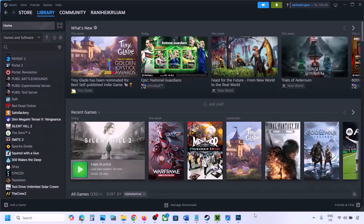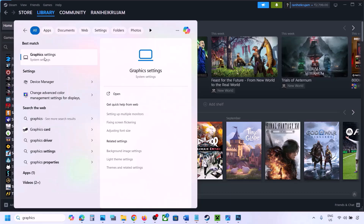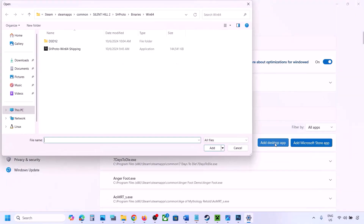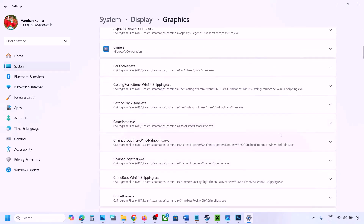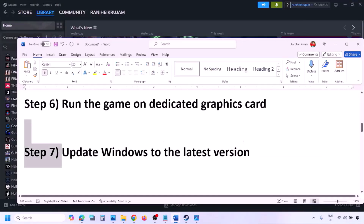The next step is to run the game on your dedicated graphics card. Type 'Graphics Settings' in the Windows search box, click Add Desktop App, navigate to the game installation folder, open the game folder, select the game .exe file, find the game in the list, click the dropdown arrow, select High Performance with your graphics card, and then launch the game and check.